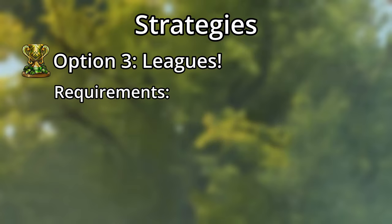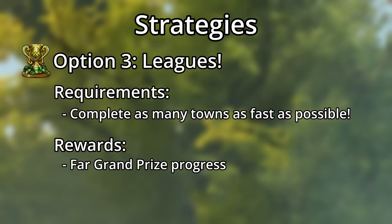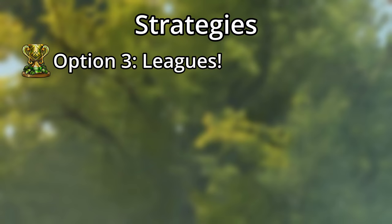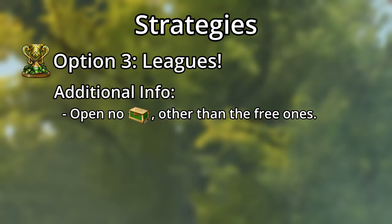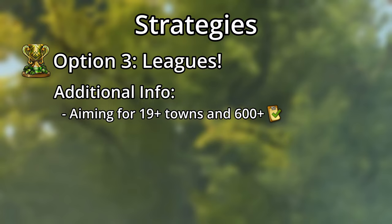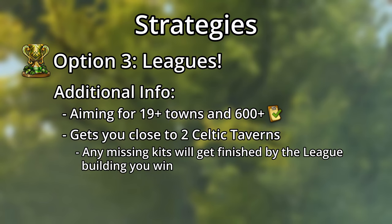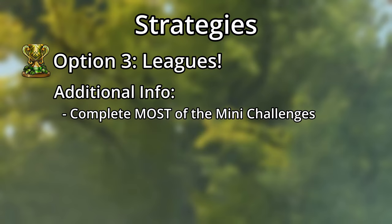The third strategy is the most work, and has you completing towns as quickly as possible to get the most tasks for far progress in the grand prizes and securing your position in a higher league. You'll be opening no end-of-town boxes other than the free ones, so don't expect too many Celtic Glassworks. If you're fast enough, you should be able to get through 19 or more towns for free and secure close to 600 tasks, which should get you close to 2 Celtic Taverns. Any kits you don't get will be finished by the silver or gold league buildings, depending on where you place. You'll only want to complete most of the mini-challenges with this strategy, but we'll talk about those later.